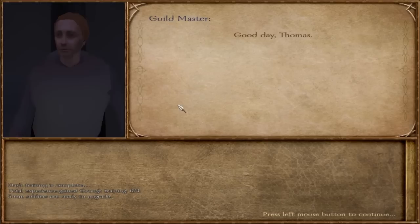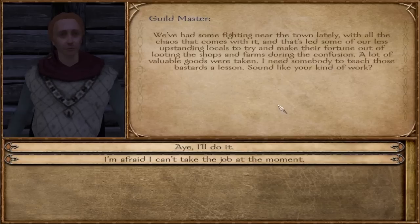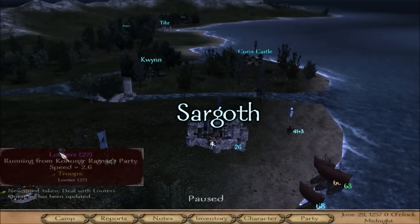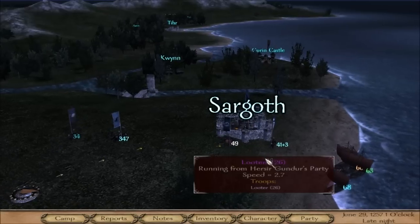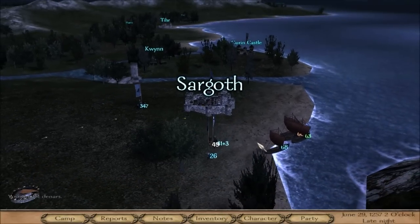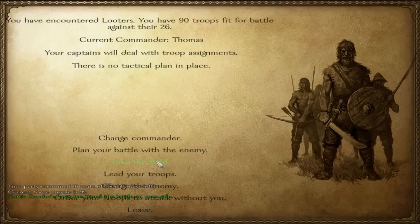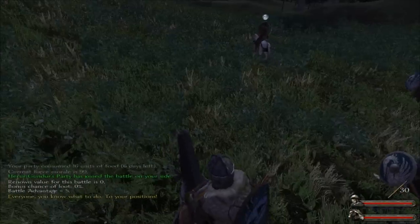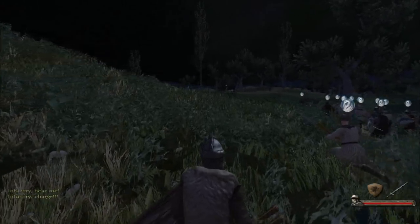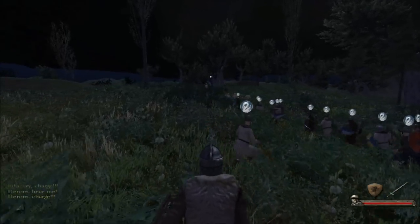Let's see the guild master — maybe he's got some good quests for me. A looter quest — you have to be kidding me. Looters. Oh, I don't want to attack — well, just attack everyone, just attack. We're facing looters. This is going to be a massacre.